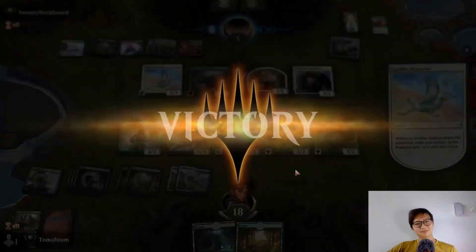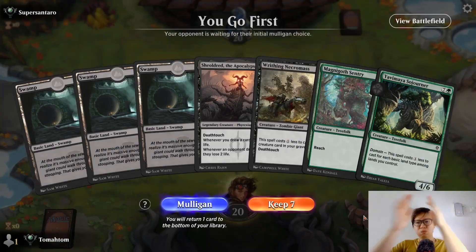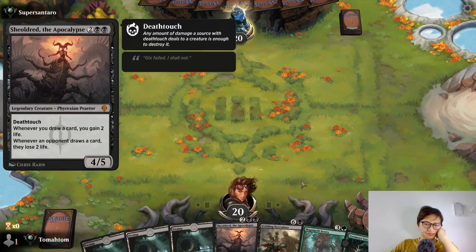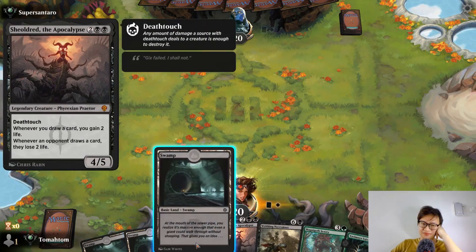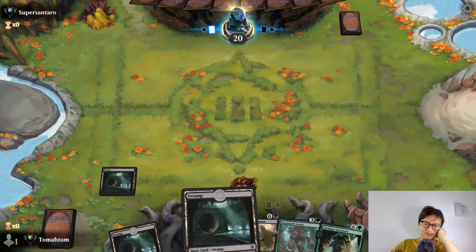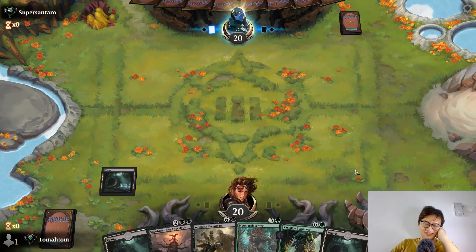Can't beat Sheoldred, 100%. Next one. Keeping this hand. Green card is bad — I mean, I have a lot of green cards. Swamp is even worse. Green card is okay; Swamp is bad.